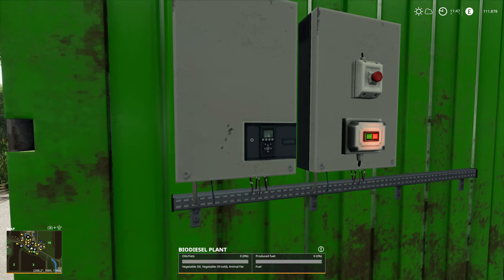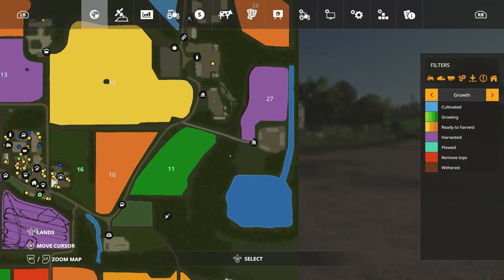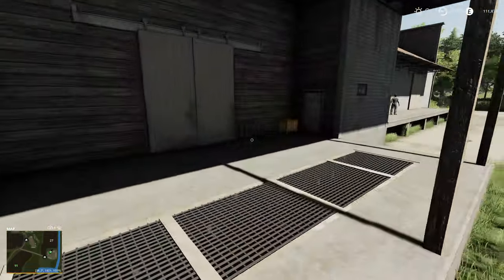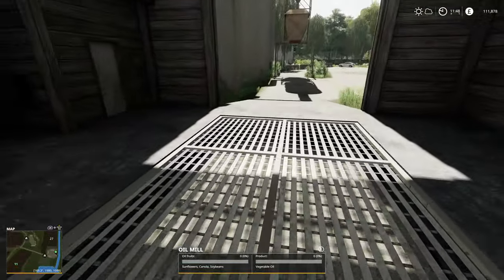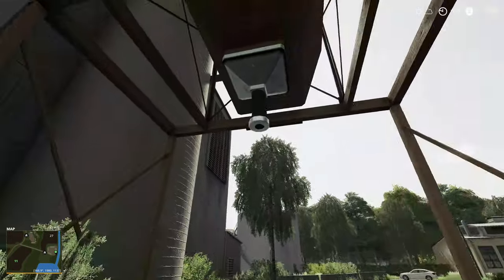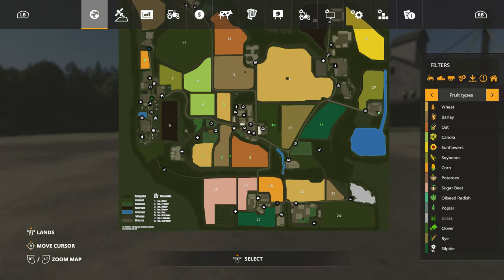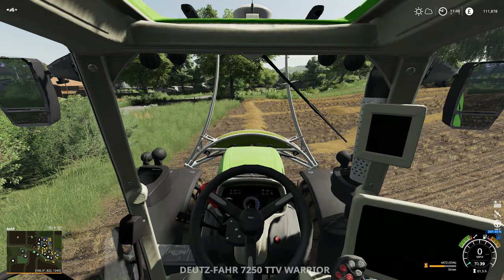For me to get vegetable oil I'm going to have to make it - which we might be able to do very soon. We haven't got any sunflowers, but let's go over there and check. There it is - you can take sunflowers, canola, or soybeans and get vegetable oil. It processes there and then drops out into the tanker you put underneath it. So sunflowers, canola, and soybeans - we don't have any of them, so we're going to have to start planting some very soon. Anyway, let's crack on - we keep getting sidetracked, but it has fueled up and cost me quite a bit of money.